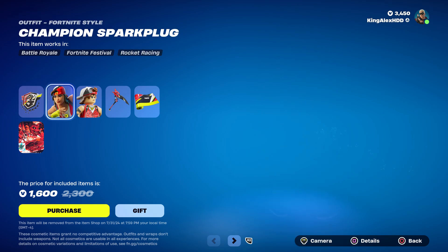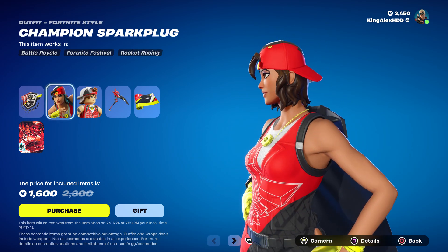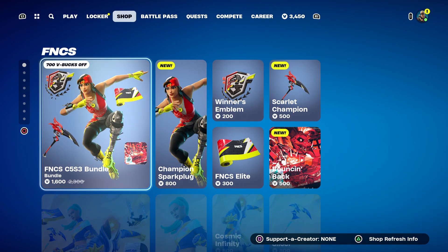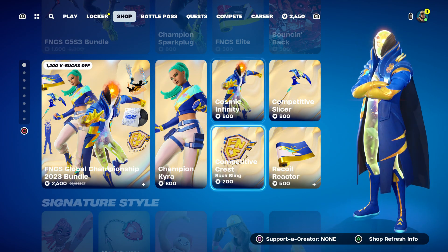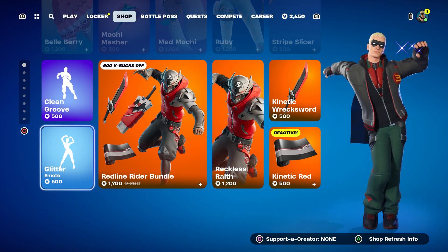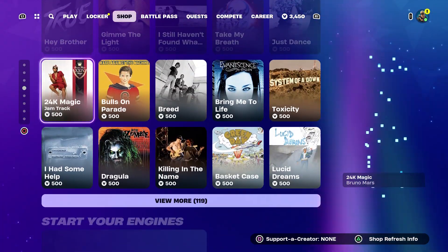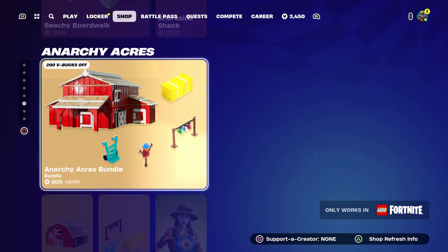They actually gave this skin away, so I want to show you — they gave this skin away, and if you did not get it you can basically still get it back for free by following the steps. I also want to let you guys know that I'm going to be giving out some skins in the item shop. If you guys want any of these skins, make sure to leave a like, subscribe, and turn on notifications. I'm also willing to hook you guys up with the Power of the Caribbean.